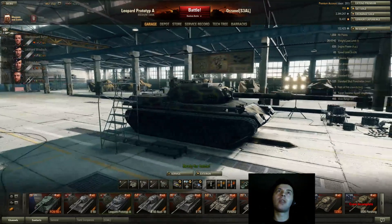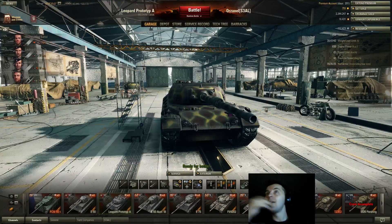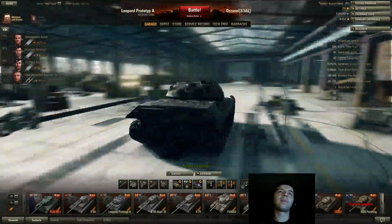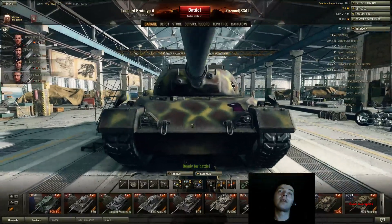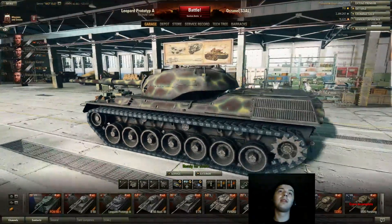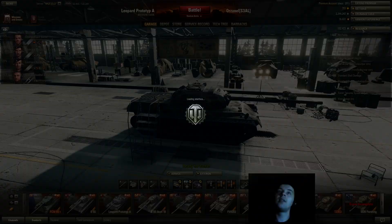Hello guys and welcome to the Leopard Prototype A review. This is a tier 9 German medium tank. It's what I like to call a fast relocating sniping tank. Basically you do not want to brawl in this tank. What it does best is snipe — it has a really good gun.